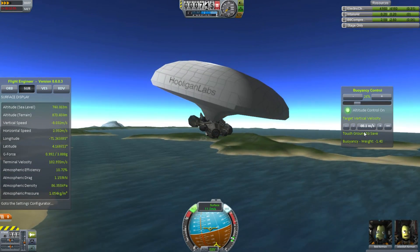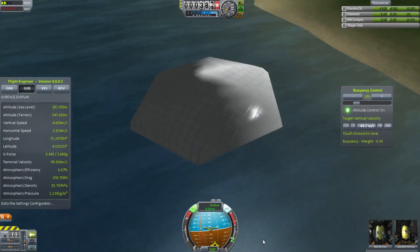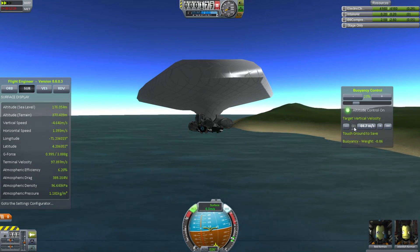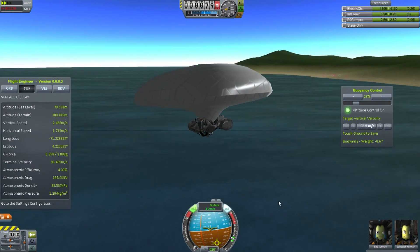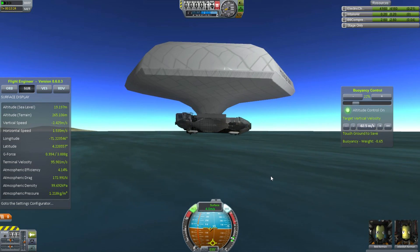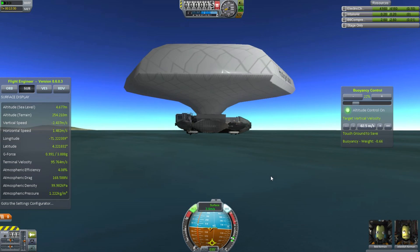This actually happened in real life too. The Vega 1 and 2 were Soviet spacecraft that visited Venus. They flew past Venus and on to visit Halley's Comet, but as they flew past they dropped off a lander and some balloons which flew around the planet at about 50 kilometers up, collecting data on winds and other things. But now we're getting down to the surface — we're about 20 meters up, switching back to normal speed and coming down very slowly.